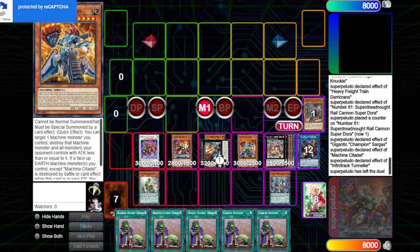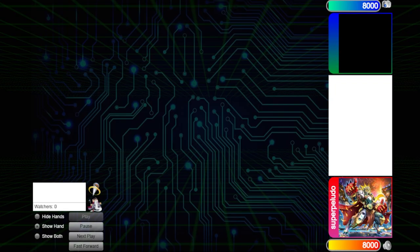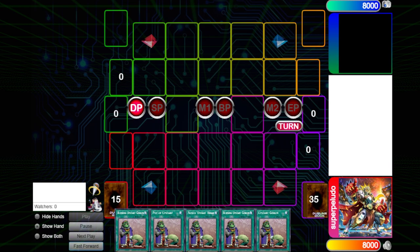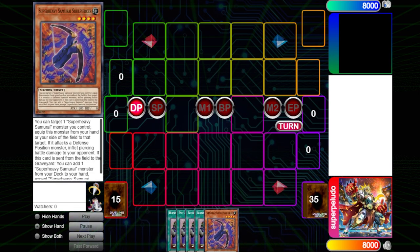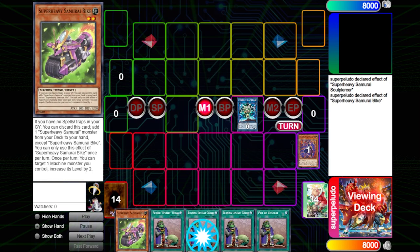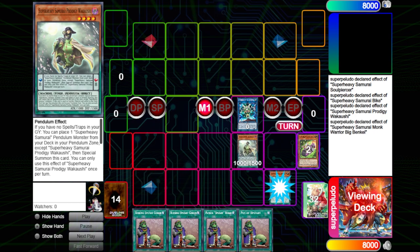You can see this first end board — we have Citadel, Train, Regulus, and Baron. It's not too hard to see how you get into Baron and Regulus, but for those less experienced with Earth Machine, you may not understand how we get to some of these Xyz, especially off a simple one-card starter like a Soul Piercer.